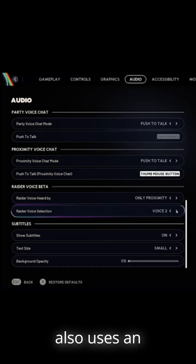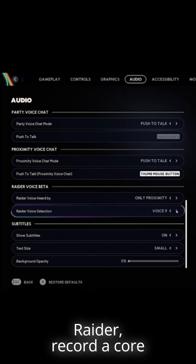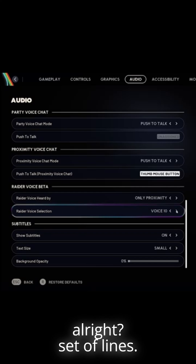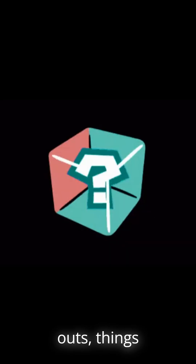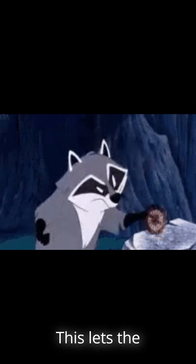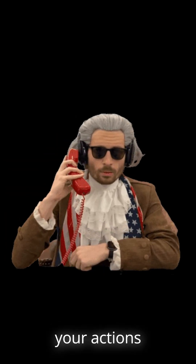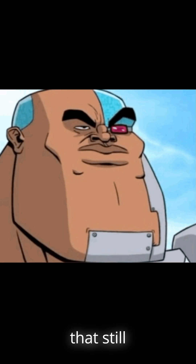But the AI doesn't stop there. ARC Raiders also uses an AI voice system. The voice actors record a core set of lines, then an AI model trained on their voices generates extra call-outs — things like item names, enemy positions, and compass directions. This lets the game respond to your actions in real time with a voice that still sounds human.